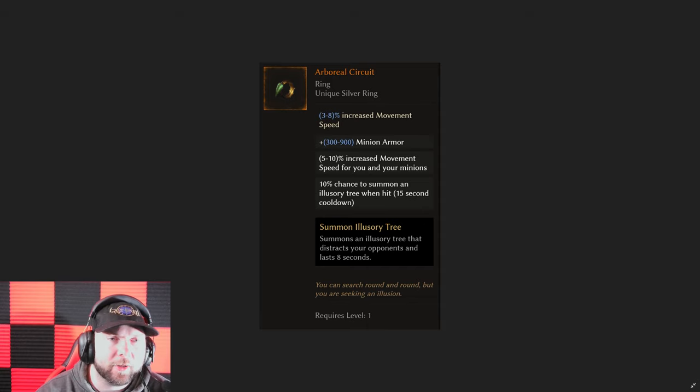First up we have the Arboreal Circuit. This thing has move speed — its base is a silver ring so you can already have up to 8% movement speed, and it can also give you up to 10% increased move speed as an affix for you and your minions. It also has a chance to summon a tree that basically taunts two screens away, which is a very big mechanic and can save your life a lot of times. It also gives minions armor. Things you could add to make it a great item include health, critical strike avoidance, or two different resistances. If you're playing a minion build, you can get minion damage, minion health, or minion dodge.